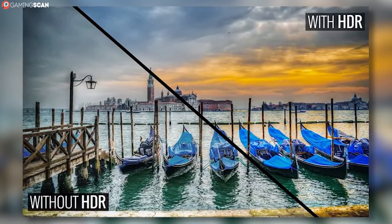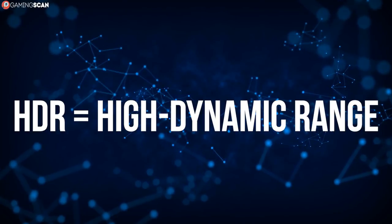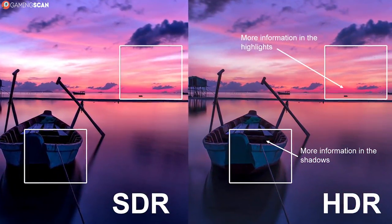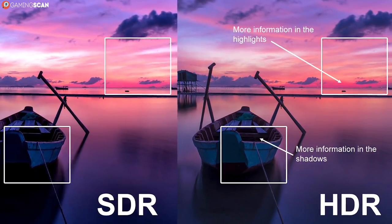Let's start with the basics. What is HDR? The abbreviation stands for High Dynamic Range and its goal is to make the displayed image appear as close to reality as possible. This is achieved by improving contrast, increasing brightness, and making the colors appear all the more lifelike.